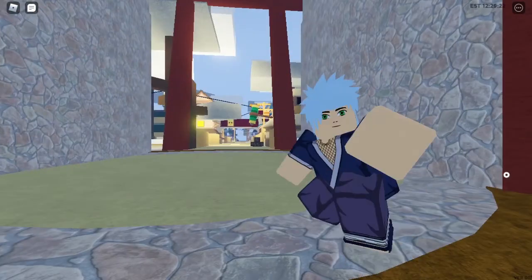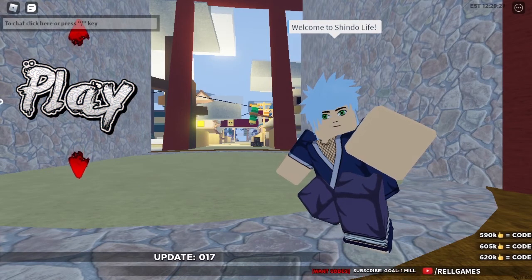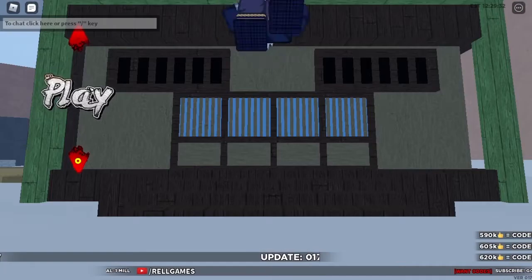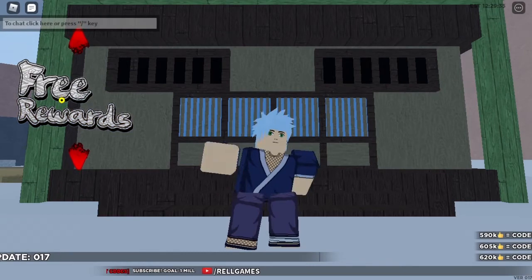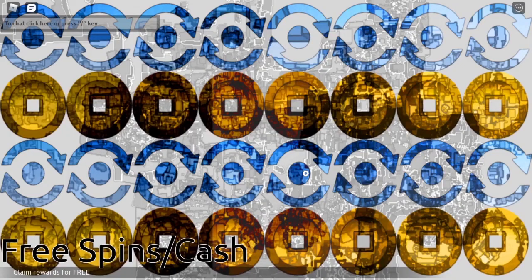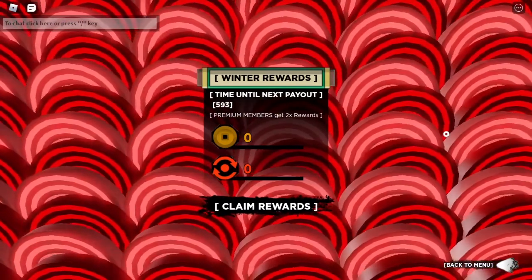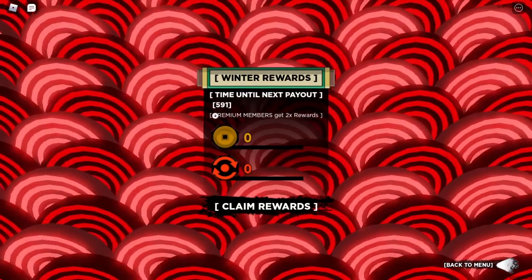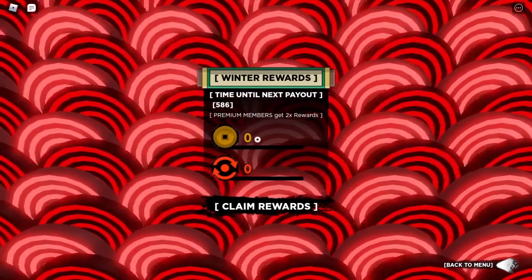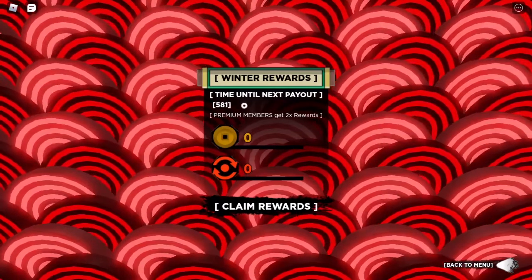Alright there we go. Now here it says play but you're not gonna want to click play. You're gonna want to click the down arrow to free rewards. Just click on that and wait for it to load. Now all you have to do to get the free rewards is wait this amount of time and then you get one spin and I think 60,000 cash, and that happens every 600 seconds.